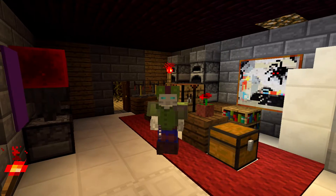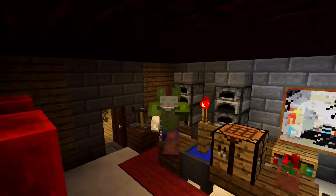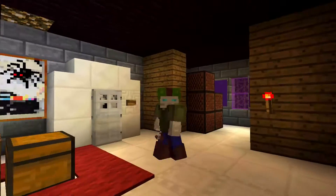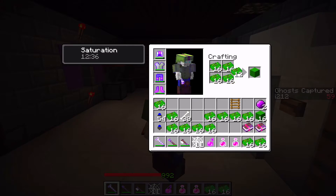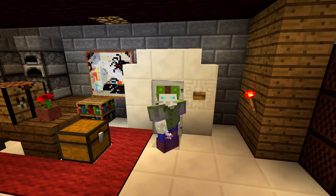Hello! Welcome back to Luigi's Mansion Dark Moon in Minecraft. This is episode 3, and we are right back where we left off at the end of episode 2. I guess we're maybe in the kitchen area, because I think this is a fridge right here behind us.